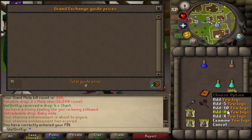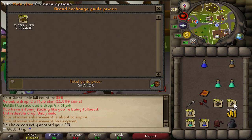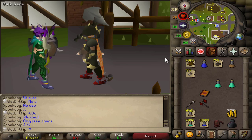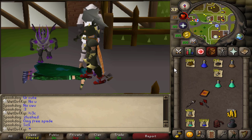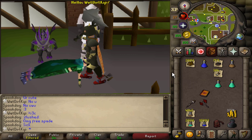If we do a price check of all the things we got — the ulogs, mole skins, and mole claws — about 7.5 mil. The loot tracker tracked all the kills over the last two days: 386 KC, 8.4 mil GP in total if I were able to sell everything to the GE. I ended up using probably just under one dose of prayer pot per kill, so luckily we didn't cut too much into our prayer pot stack. On average we got about 120 nests per hour equivalent once we turn these in.